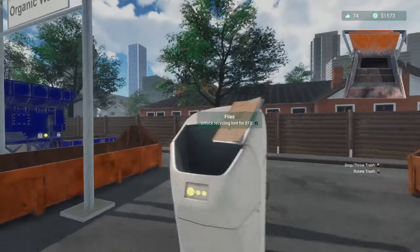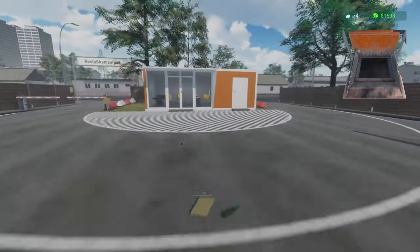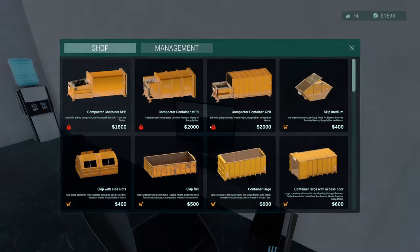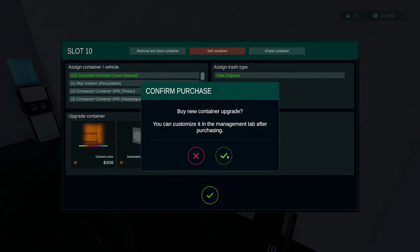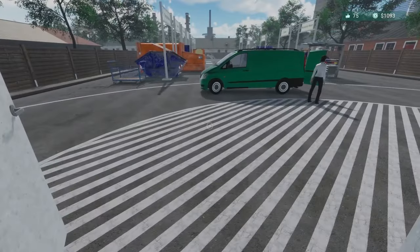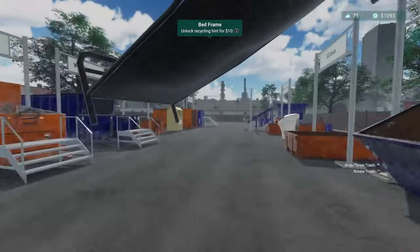Now might as well get a little bit more money while we're waiting. I can get a photo sensor for this. So I can buy a photo sensor for that — let's see how much. A photo sensor for our shredder. Document shredder photo sensor — 500, worth every penny. We will get that. So that will run only when it needs to run.